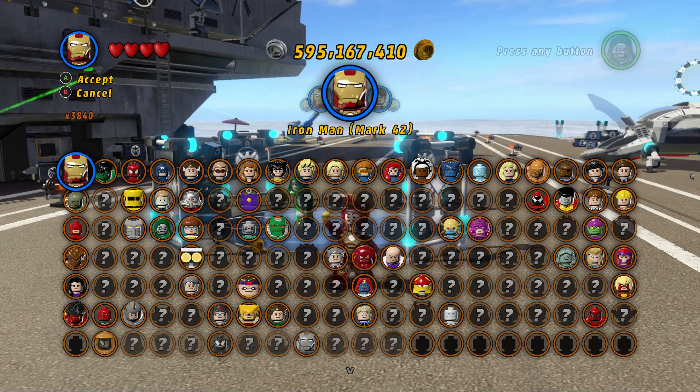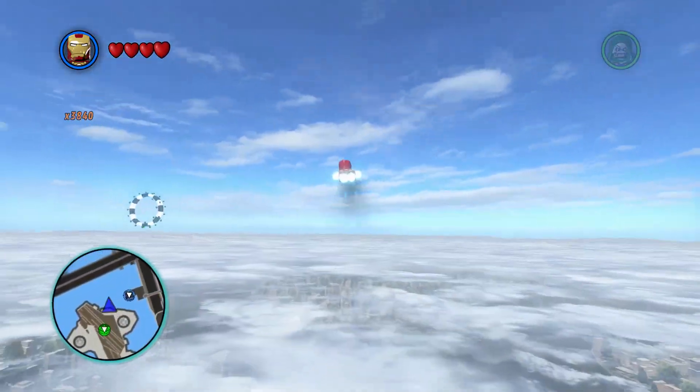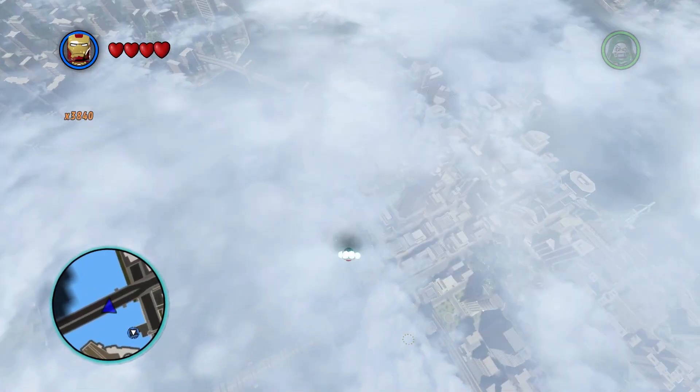Iron Man Heartbreaker is unlocked. As far as unlocking the achievement, you can go ahead and hit that and it should pop. I've already popped it on my Xbox One, but I'm going to show you all where to get the other two Iron Man armors as well. Let's go back down to Stark Tower, or Avengers Tower.